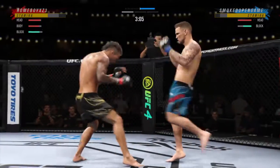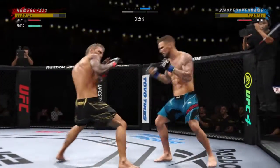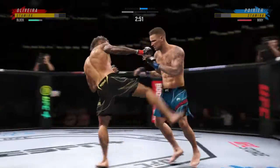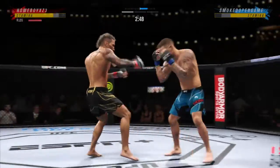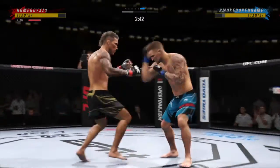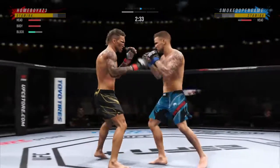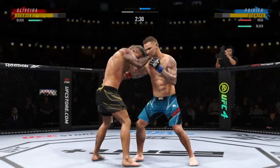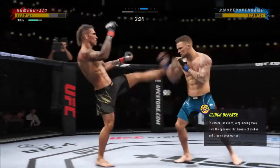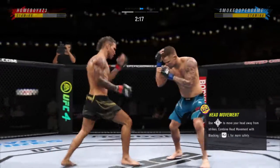Just over three minutes to go now. Look at him drive his shin into his opponent's body with that body kick. 25 total strikes have landed for Dustin the Diamond. Both guys really throwing with authority. He lands a huge kick here. Liver kicks — if you take those kicks, it's gonna shut your body off.